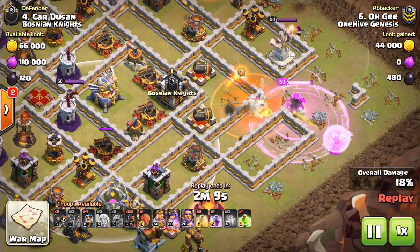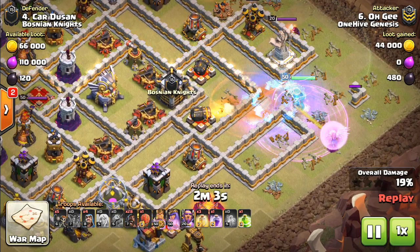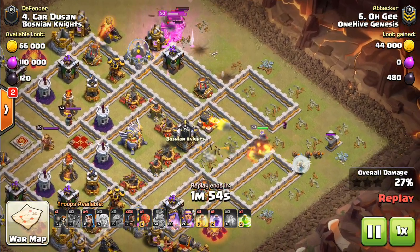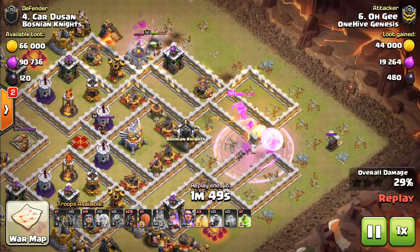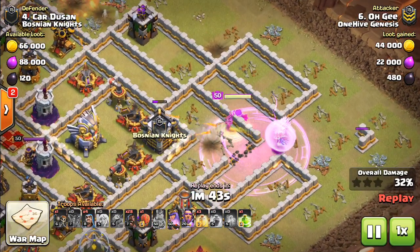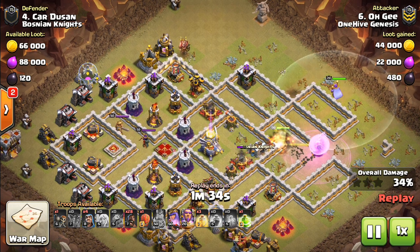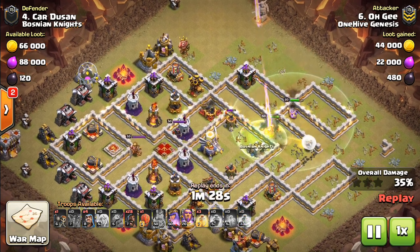He uses the king as a funnel. I like how he started the queen a little low, taking out these two buildings then walking up — that's better than starting her right dead at three o'clock. That wizard's going to be huge; it'll grab the air defense and kind of help with the warden there. He had wall breakers, but with the jump spell there wasn't really any point, because the jump spell is just going to be used on top of the clan castle anyway. The jump just could have been dropped farther out and had the same effect.